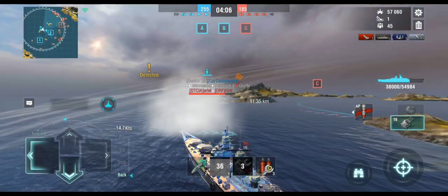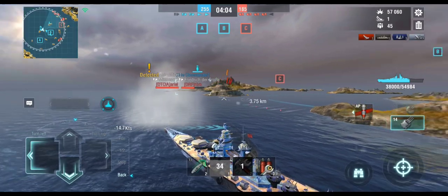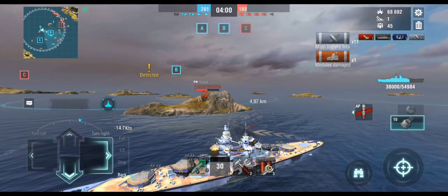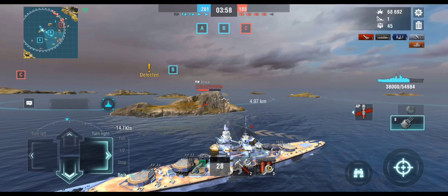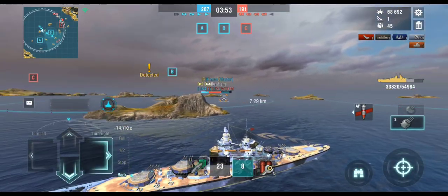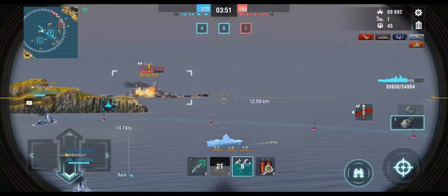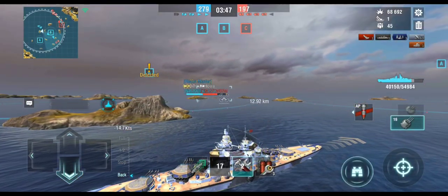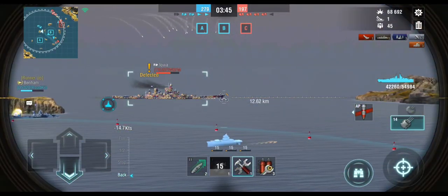My thought process here is that I have to be broadside to someone because they've got a crossfire going on, so I'm going to choose the lesser of two evils and give broadside to the Iowa instead of the three ships down south. That salvo on the Iowa was pretty nasty — no citadels, but getting eleven shells on target at twelve kilometers, I'll take it every day.